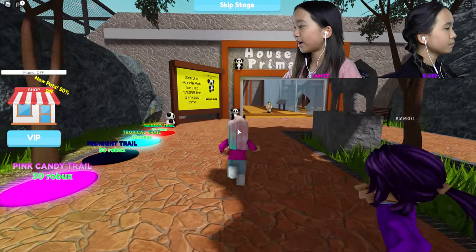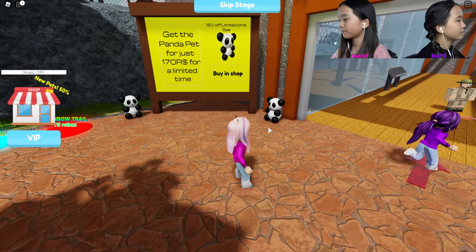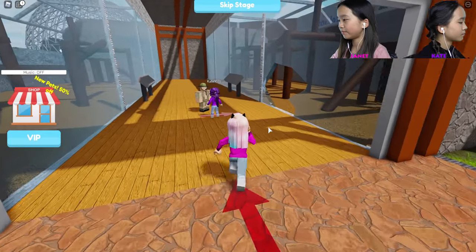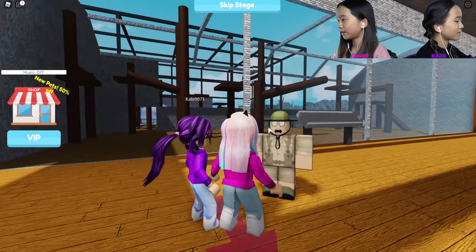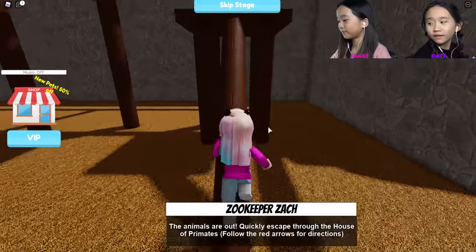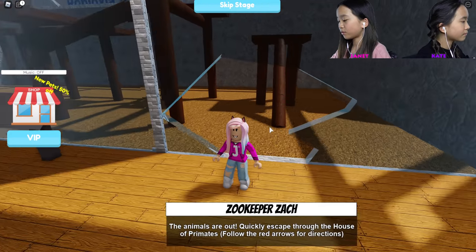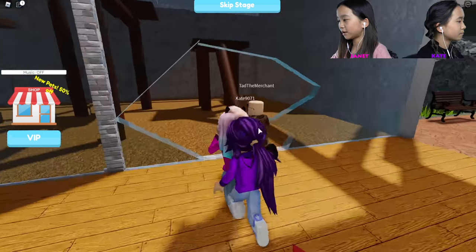It looks like we are at a zoo and it says House of Primates. Let's go in. Okay, he's shocked-looking and there's an arrow pointing this way. It says something on the bottom of your screen. Now it does. Okay, the animals are out — quickly escape through the House of Primates. Follow the red arrows for directions. Let's go.